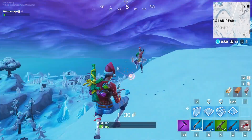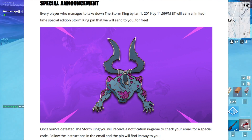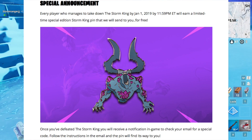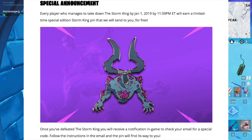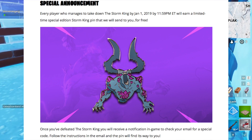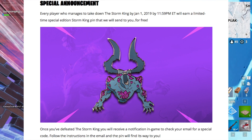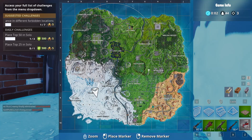This is the special announcement. The article says: 'Every player who manages to take down the Storm King by January 1st, 2019, by 11:59pm ET, will earn a limited-time special edition Storm King pin that we will send to you for free. Once you've defeated the Storm King, you will receive a notification in-game to check out your email for a special code. Follow the instructions in the email, and the pin will find its way to you.' So essentially, they are actually going to physically mail this pin to you.